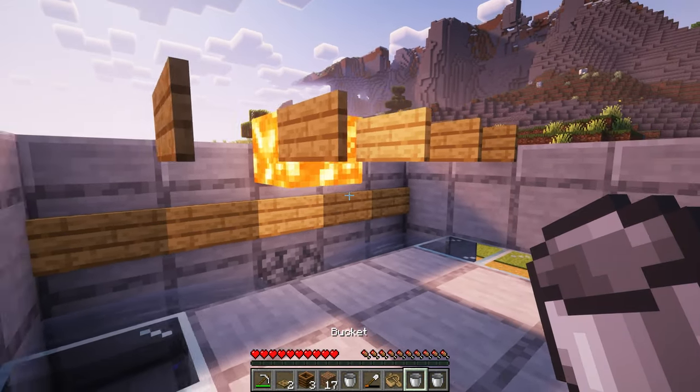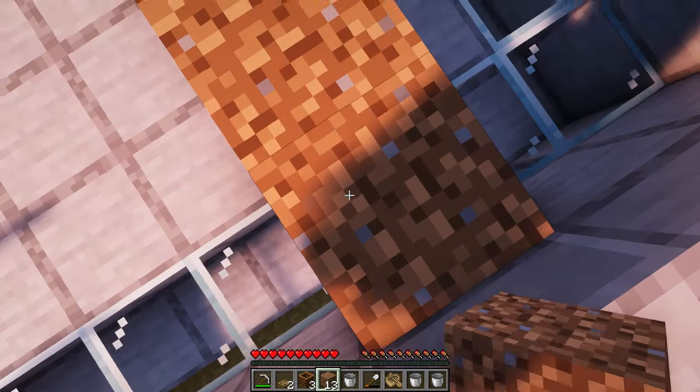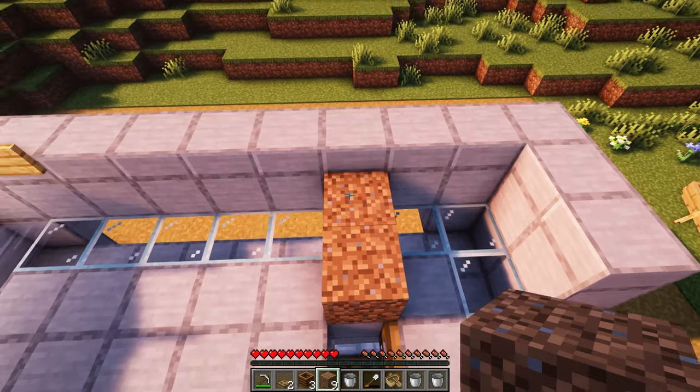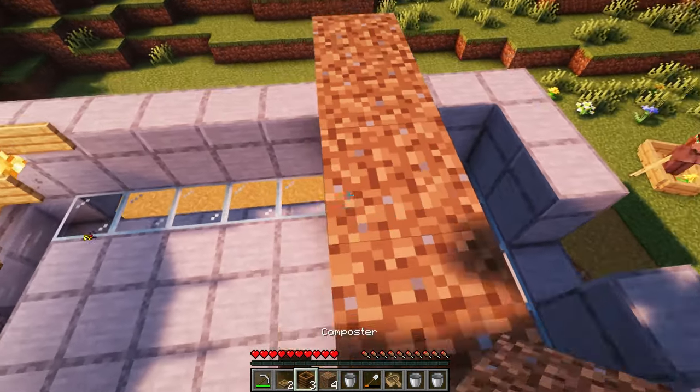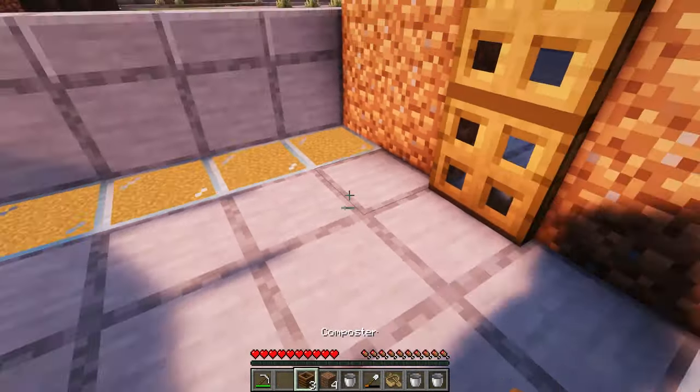Now it is time to prepare for the villagers. This is called fake housing. First, build the front of the house out of temporary blocks, like this. And then place trapdoors in the back and open them. And then three composters in the back.